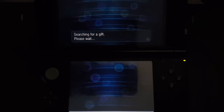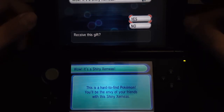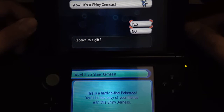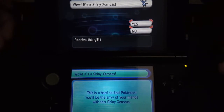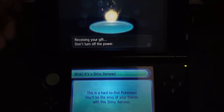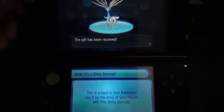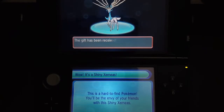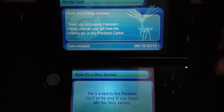To collect it, just go to your Mystery Gift, connect via internet, and as long as you have a stable local Wi-Fi you'll get your very own shiny Xerneas. The description is pretty standard — this is a hard-to-find Pokemon and you'll be the envy of all your friends. I collected this shiny Xerneas on Pokemon X version, and for this one I collected it on my Alpha Sapphire version.